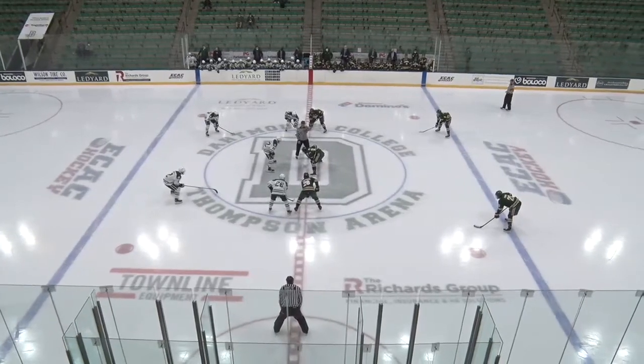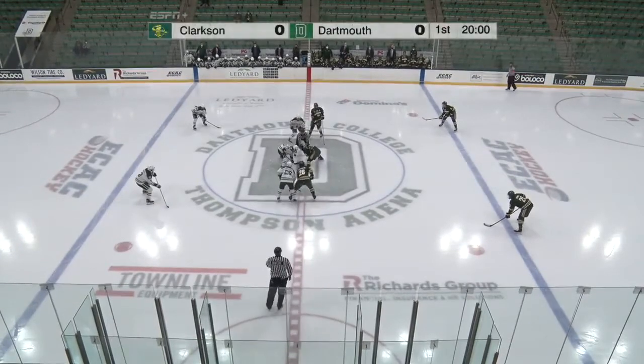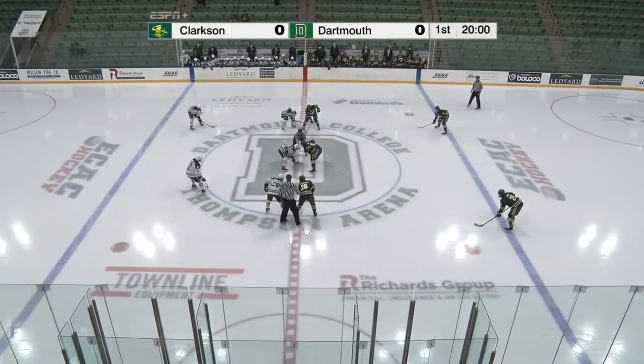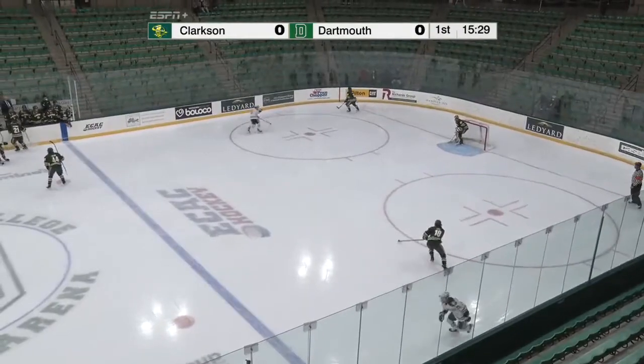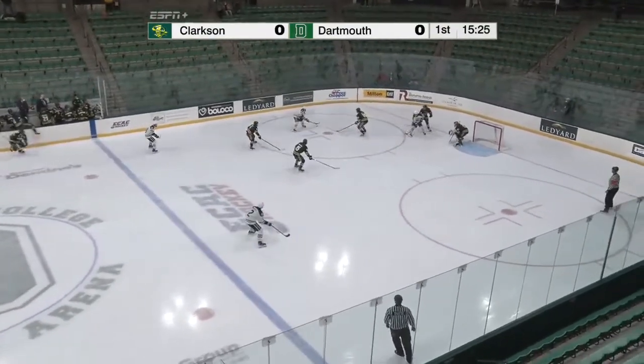Tonight, a whole lot of green here at the Thompson Arena. The green sweaters, the dark jerseys worn by Clarkson tonight. Big green in white. We are set to go. Luke Mobley on the draw for Clarkson against Sam Hessler. Dumps it in and paid for it as well — a big hit from Noah Beck. Lost his lumber, but got the puck in the zone.